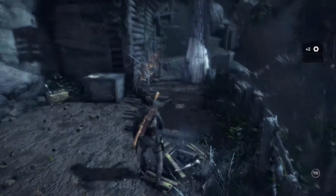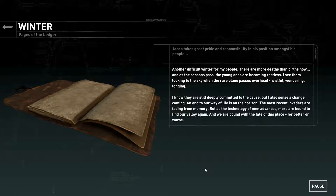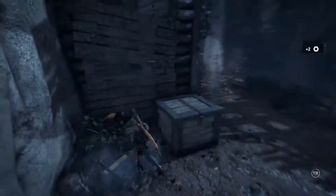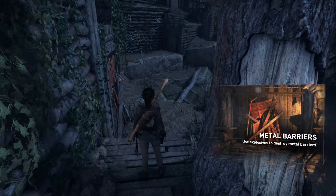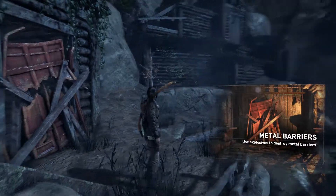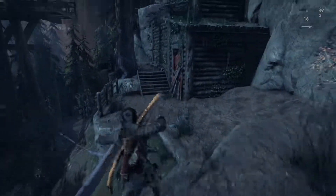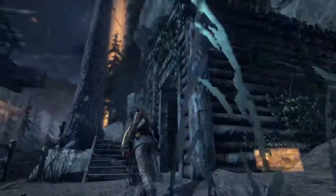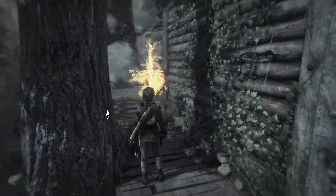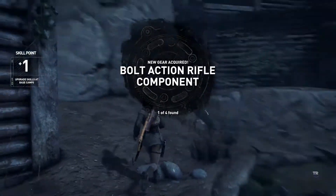Sneaky bit of gear. And a book: 'Another difficult winter for my people. Winter. Pages of the Ledger. And as the seasons pass, the young ones are becoming restless.' Jacob talking about his people seemingly. Metal barriers — use explosives to destroy metal barriers. We sure do have some explosives. We're going to need a bit of distance. This is probably just something extra — wait, did the objective really just change? How odd. A bolt action rifle, or a component at least.